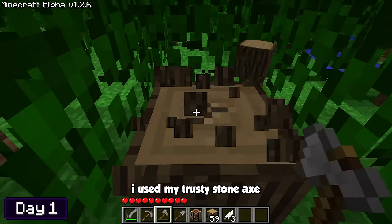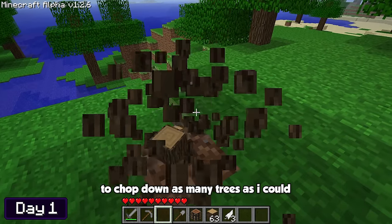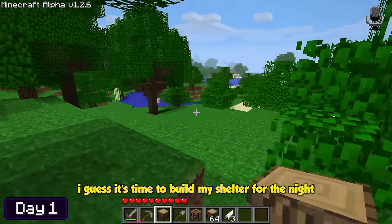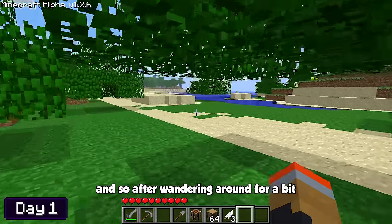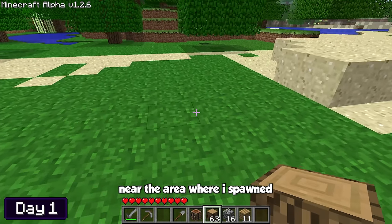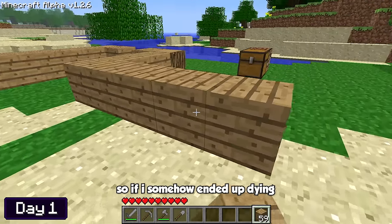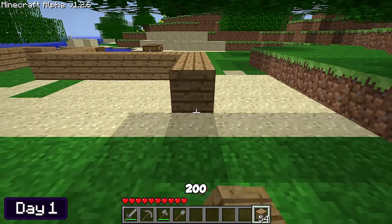I'll deal with that later. I used my trusty stone axe to chop down as many trees as I could until it eventually broke — I think that's a sign that I've chopped enough. It's time to build my shelter for the night. After wandering around for a bit, I decided to build it into the area where I spawned. Not only did it look pretty here, but there were no beds in Alpha, so if I somehow ended up dying, I wouldn't have to walk too far to get back home.